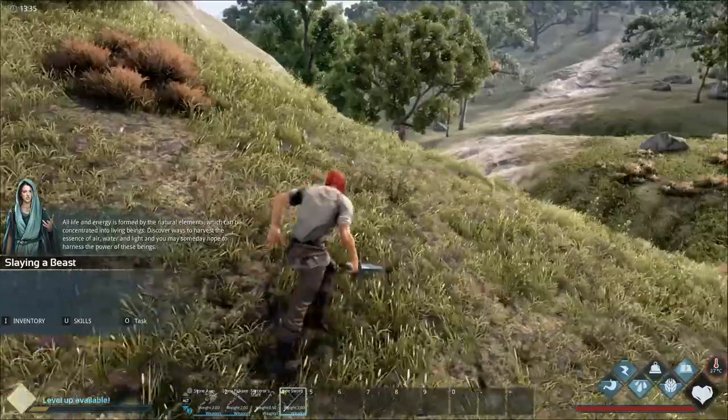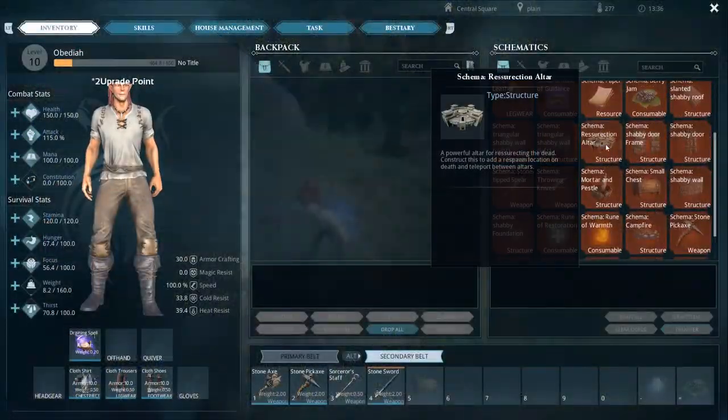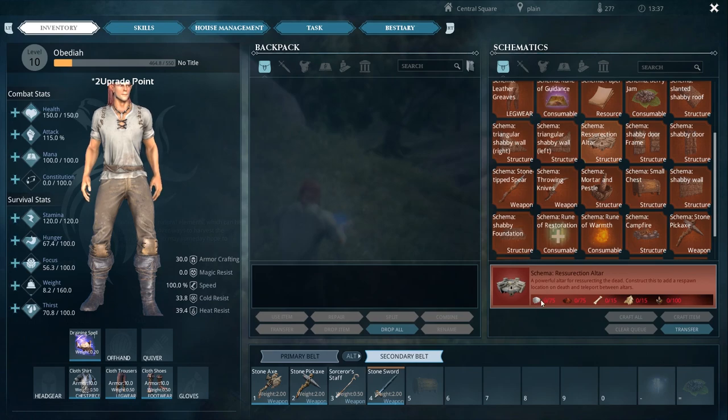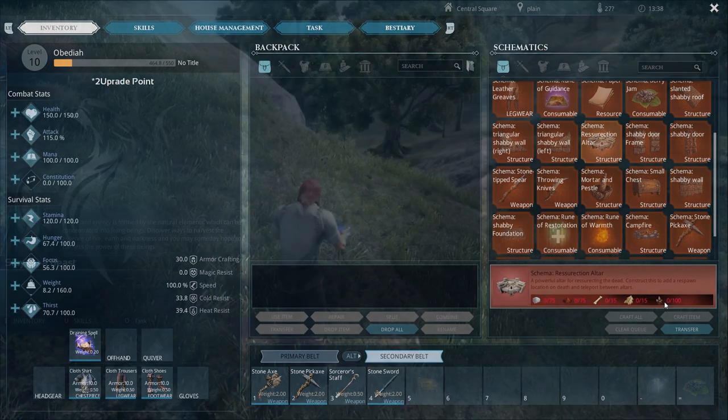To craft it we need to kill some things and get bones. Let's see exactly what it takes to make - bones, hide, and magic shards.